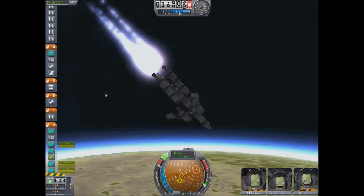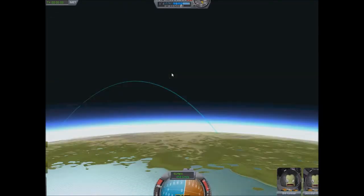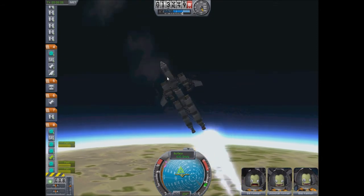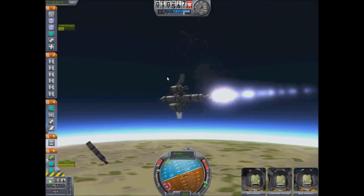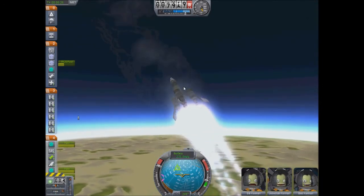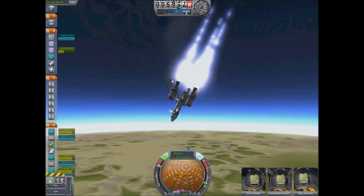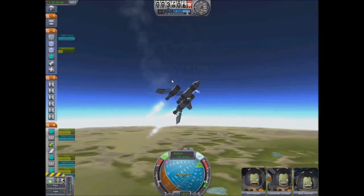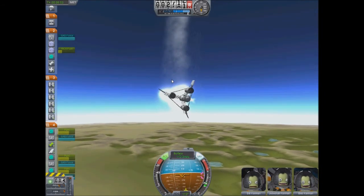Oh this is bad. This was short lived. I think we might have to go back to the drawing board on this one and come back with a video that's a little bit better. So let's try the other stages maybe while we're falling - so that stage would fire, and then when that is finished it would jettison, next stage would fire. Come on, you can do it - RCS thrusters.